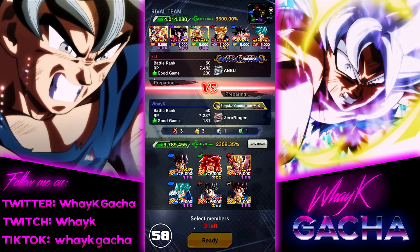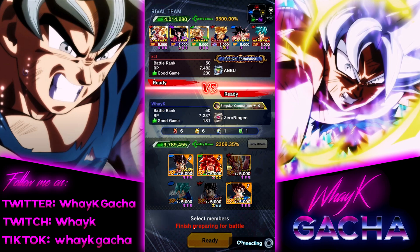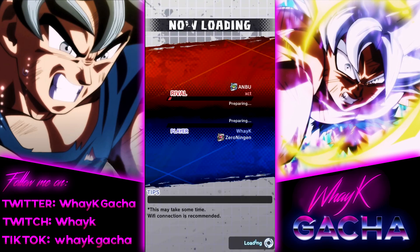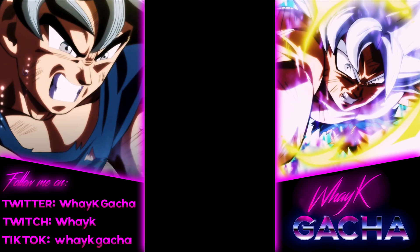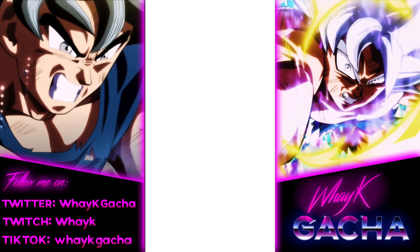Next opponent is XCT with a Saiyan team — Zenkai 7. We're going to bring the same team from the last match. And by the way guys, this is what I mean with this Gogeta — he doesn't get enough buffs. He has good stats, but he doesn't get enough buffs. That's why his damage is looking rather bad. I hope tomorrow they do him justice, but keep him kinda balanced. I would like to see him broken, not gonna lie. But only because it's Gogeta. Let's focus on the match.